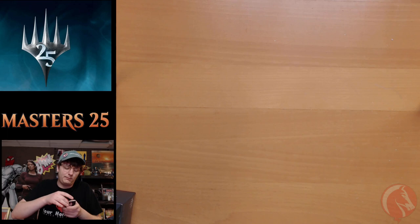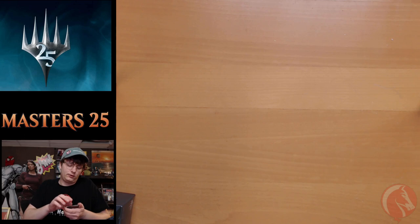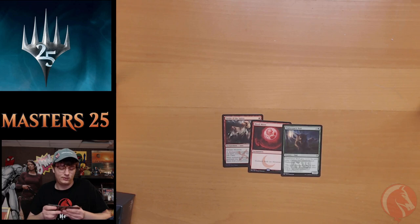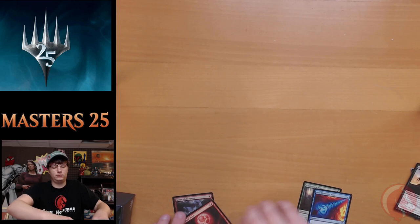Let's see if we can start out strong. We have already opened a few boxes for the shop, and as far as the concern goes with it being matte packs, it looks like it happened one time and it's just a freak occurrence. From what we've already opened, nothing really noticeable stood out. Our foil is Genju of the Spires, but we're starting strong because our rare is a Blood Moon out of pack one. Timber Pack Wolf is cool, one of my favorites, and Blue Elemental Blast. I'll keep the notable cards from pack one aside.